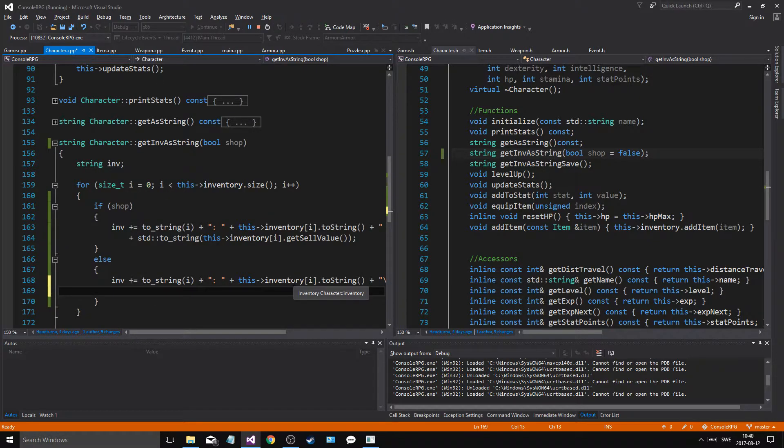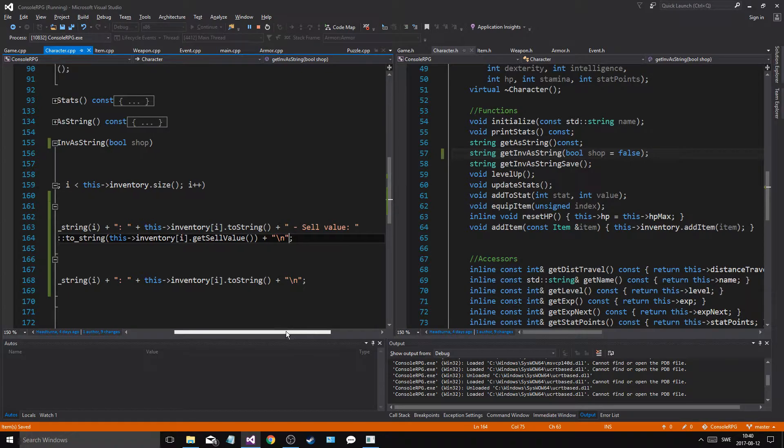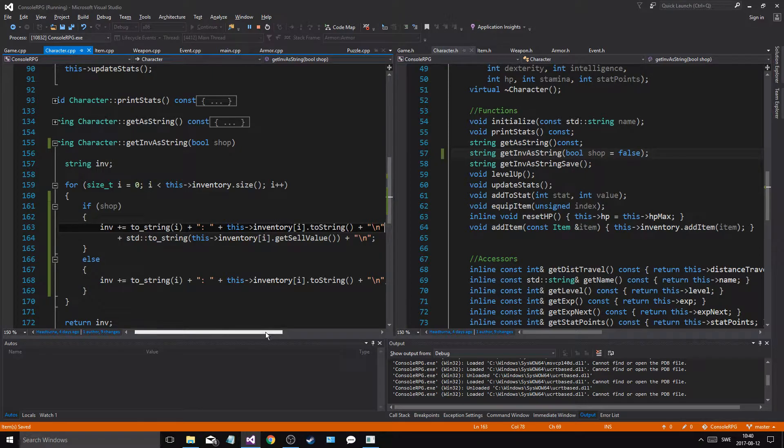And then, once that is done — plus a newline for the another — plus a newline. I just want to make sure I know where all my newlines are. There we go — sell value. And then another newline.